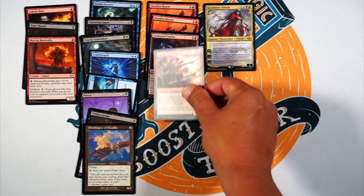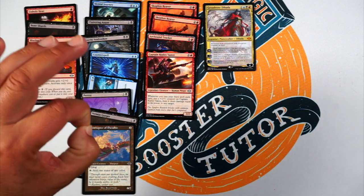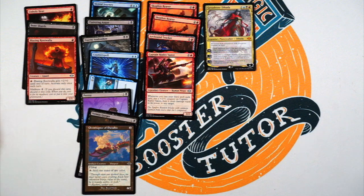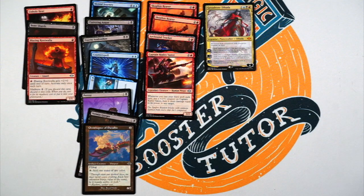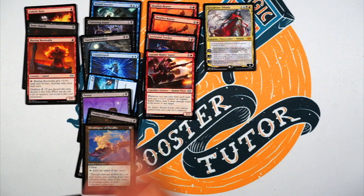Speaking of that — we have Captain Ripley Vance, two and a red for a three/two. When you cast your third spell each turn, put a +1/+1 counter on Captain Ripley Vance, then she deals damage equal to her power to any target. This one's a little iffy — if you get to go off once, dealing four damage to anything, that's great. But it's going to be hard getting that. In sealed it can go long, you get some early stuff, late in the game you hold it back a little and you're like okay I'll cast these three, four damage to you and I'll attack for three. It's a little iffy, probably could get cut, but I like it, I like to try it out.